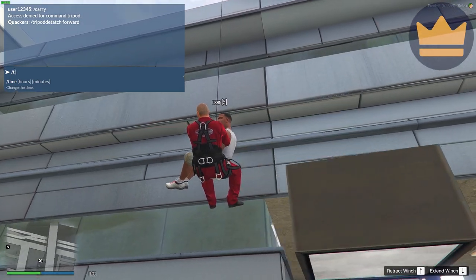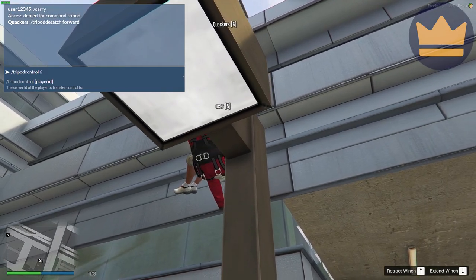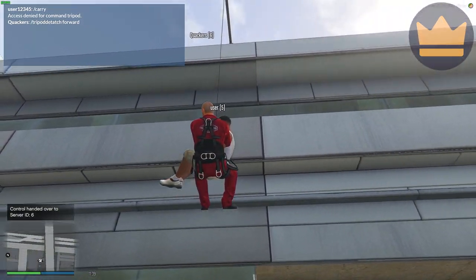I use slash tripod control and his ID was six — so slash tripod control six. You can see it says down here: control handed over to server ID six. I don't have my hands on my keyboard right now. You can see the prompt in the bottom right corner of the screen is gone.